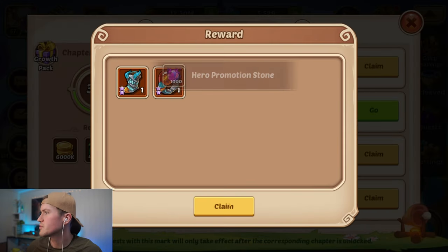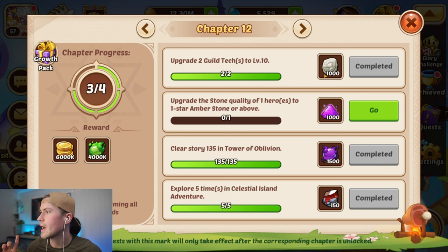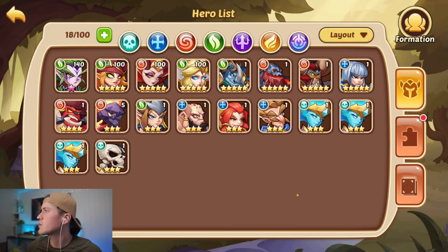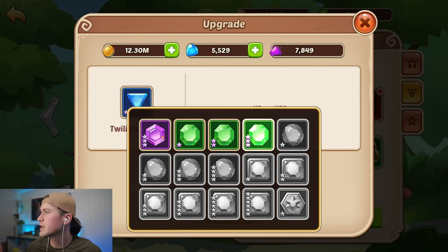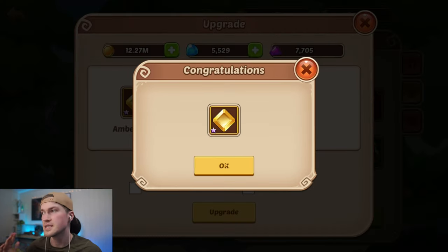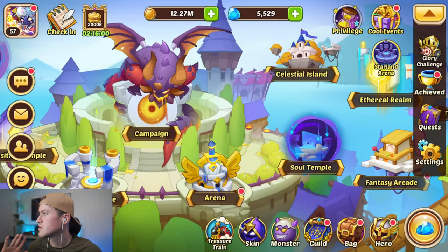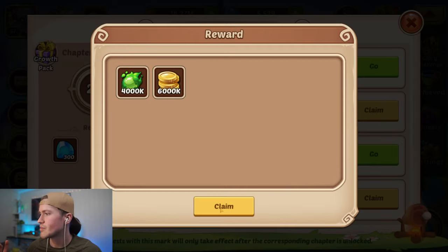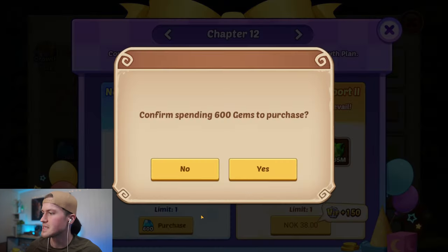We complete our chapter mission and continue. Chapter 12 needs us to upgrade a stone quality of one of our heroes to amber or above. We go into our Garuda, click on her stone upgrade, click quick upgrade, and upgrade to amber — that's a flat bonus stat of more attack. But we are not going to do more than that; do not waste resources. We claim these rewards, then buy the second growth pack for gems. Again, do not open these puppets until you need them — that will be when we get our LOEs.